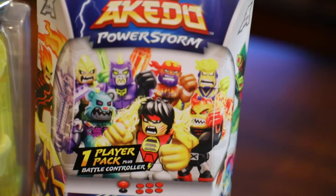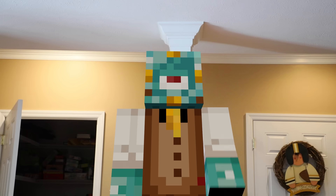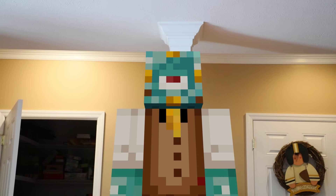We get new warriors? Each mini-battling figure is power boosted by one of the six elements. Six elements? That's right: Earth, fire, water, light, shadow, and lightning. Lightning!